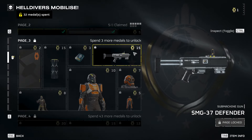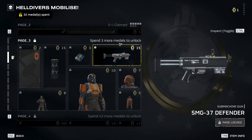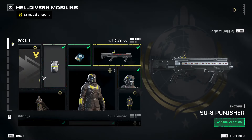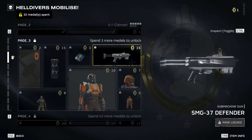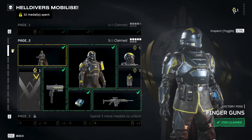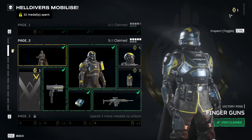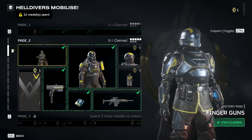Let's go down to the ones I haven't unlocked. This one has 15 medals to unlock, but I need to spend three more medals to unlock page three, which means I need to spend three more medals either in here or in here to progress to the next tier. All you do is play the game and collect medals. You can either find them in rare caches, or you get them for doing secondary objectives and main objectives, and you get a bonus one for doing a mission for the first time that day.